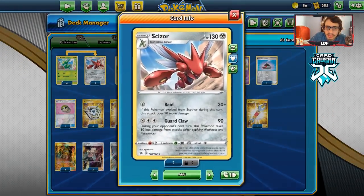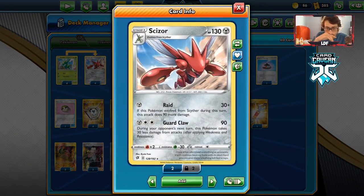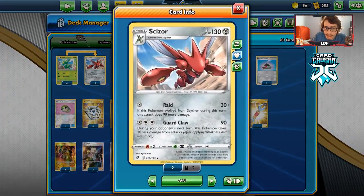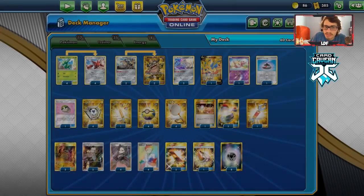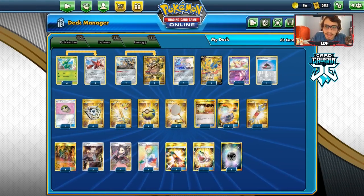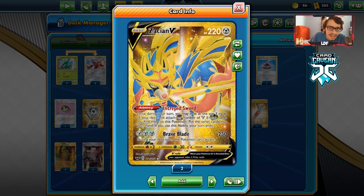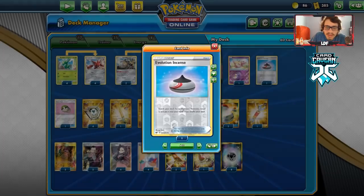The nice thing about Scizor is with Berserker and Shrine of Punishment, it's one or two-shotting most Pokémon. Even with two Berserkers in play, you're two-shotting Dragapult VMAX — pretty cool. It has 130 HP, which is okay. I'm playing one Metal Goggles to give us a little more HP and help against Dragapult. I have three Jirachi because when we use Scoop Up Net, we can go into Jirachi. One Zacian as a nice late-game attacker. One Mew to protect our bench from Pikachu. One Evo Incense. One Friend Ball.